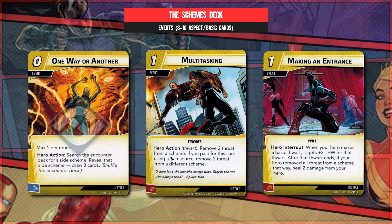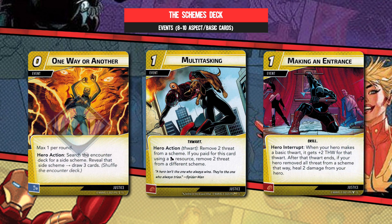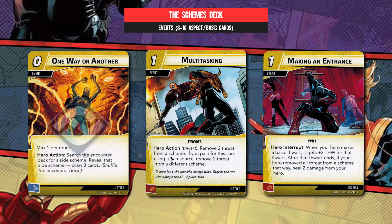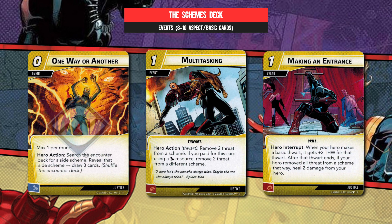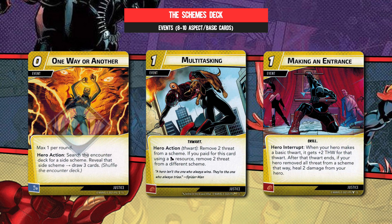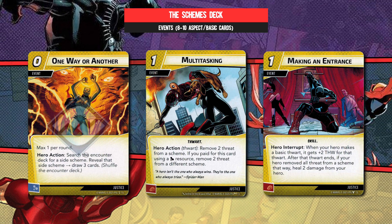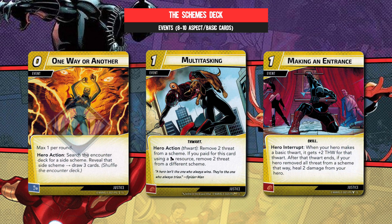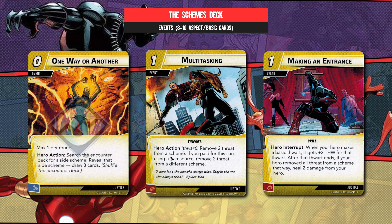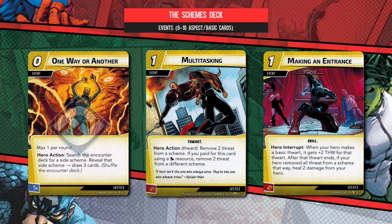But the idea behind this is net tempo — see more of your deck, play more of your cards, control the destiny of your game. Multitasking is here because you have a decent array of mental resources at your disposal, and this is impeccable value when you do — seriously, this is all sorts of keeping on top of the villain's scheming. And Making an Entrance is a keep-on-chugging card. The fact that you're actually attracting more threat on board with this type of deck, and that you can plus two thwart and heal yourself in the process, is just the ticket.